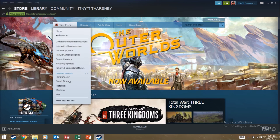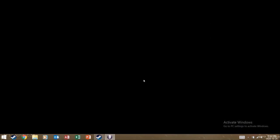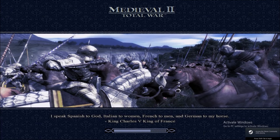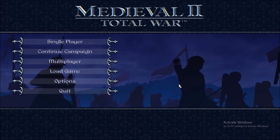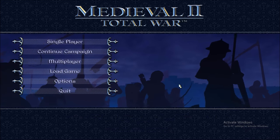Go to Library, go to Total War Medieval 2, and play the Definitive Edition. What we've basically done is moved all the factions that were locked but could be unlocked up into the playable section. This means we can now play as any of those factions in the campaign without having to defeat them first.